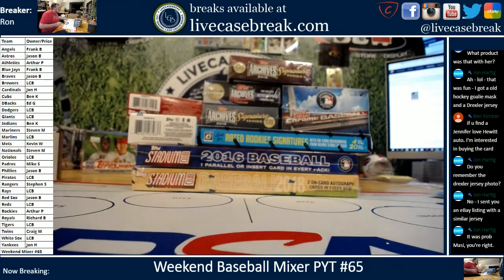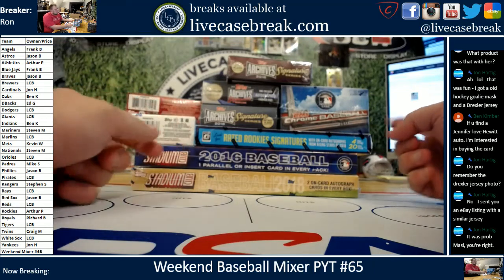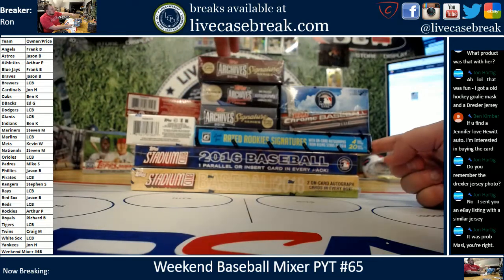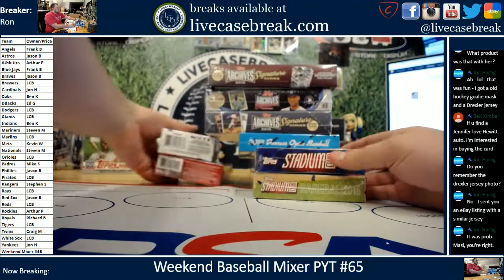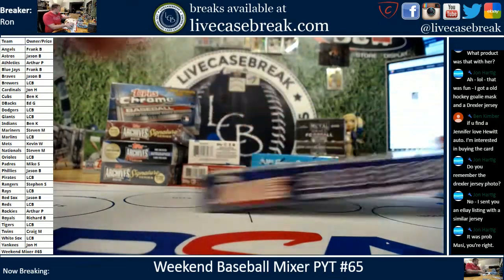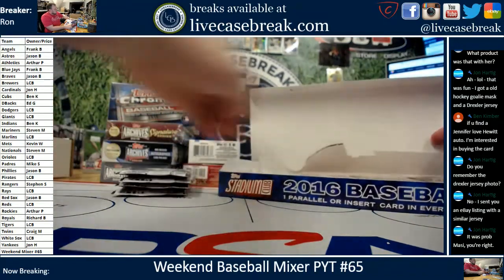How's it going everybody? It's Ron from LiveCaseBreak.com. We are doing our weekend baseball mixer number 65. Just pick your team style. Nine boxes: 18 Stadium Club, 16 Stadium Club, 18 Optic, 17 Chrome Jumbo, three signature series — 18 Active Player, 18 Retired Player, 17 Postseason — and two mini boxes: 17 Finest and 18 Bowman's Best. We'll start with Stadium Club and end with Bowman's Best. Good luck. We will do a recap at the end — all the autos, all the parallels numbered 99 or lower.